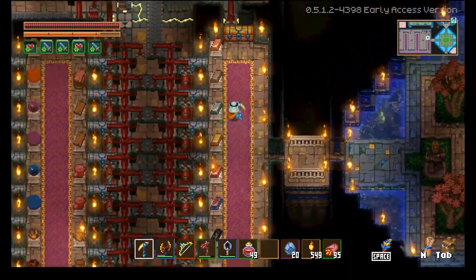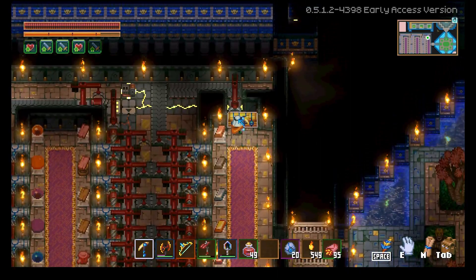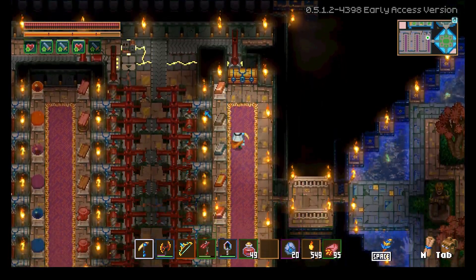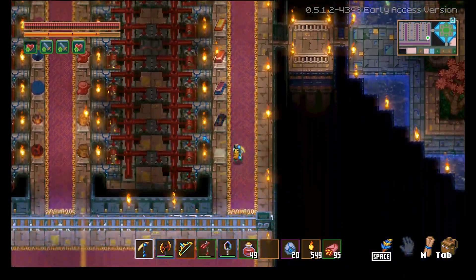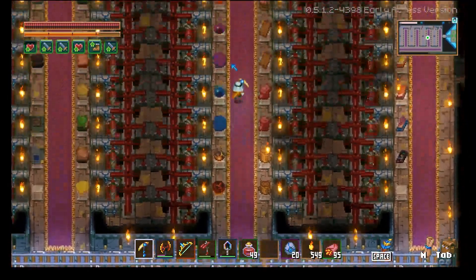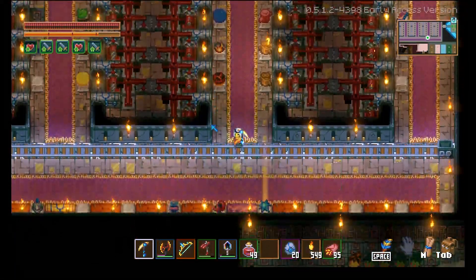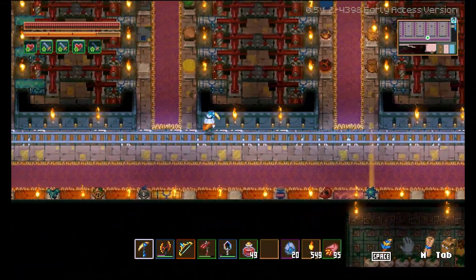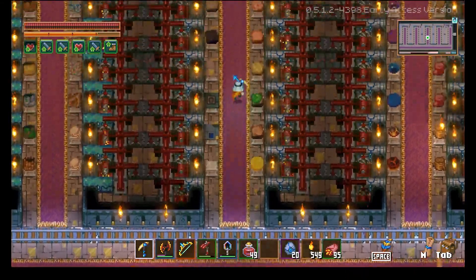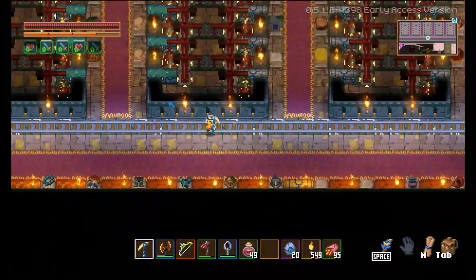Here's some footage of my old storage system, which uses the other kind of auto-sorter. This one is not nearly as compact and it causes the entire area to be much more spread out. However, the entrances are all on one side, so that does make it a little bit easier and convenient to get in and out of your loot, even though it does take up a lot more room.